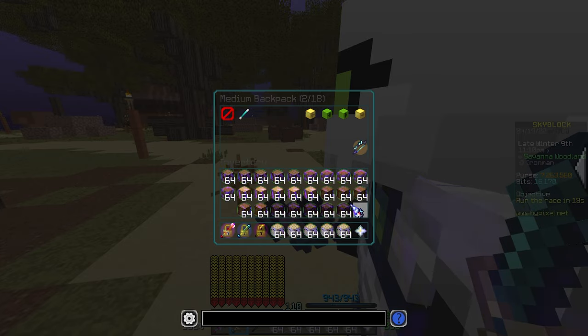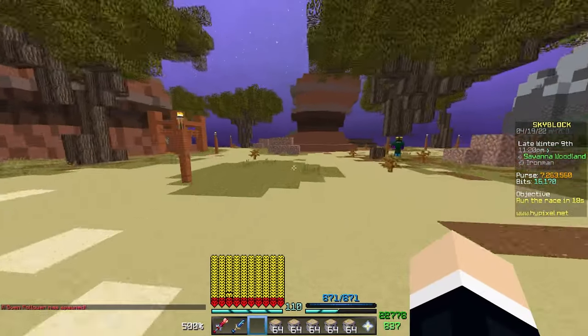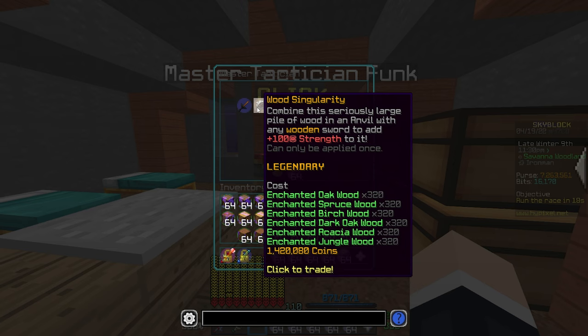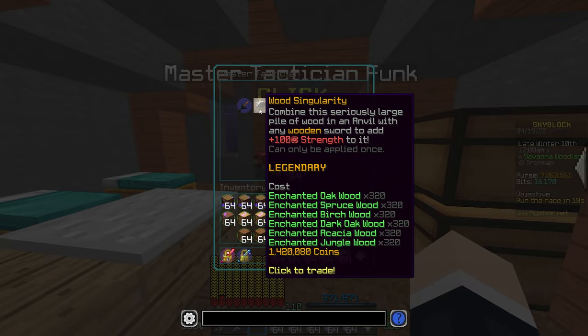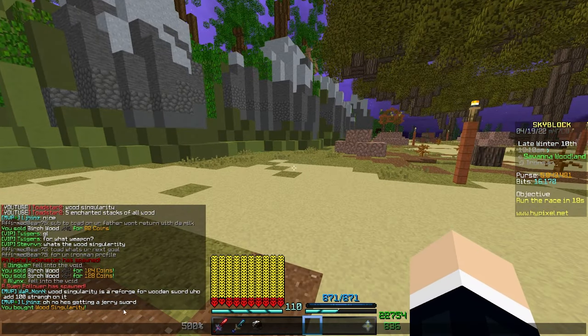Now I need to manage my inventory to fit all the different wood types. You need two free slots to buy from an NPC. If we go over to Master Tactician Funk, we can purchase the Wooden Singularity for all the wood and about 1.5 million coins - shoutout to the Seal of the Family for that 3% discount, making this about 80,000 coins cheaper. Without further ado, purchased - there it is, the Wooden Singularity!